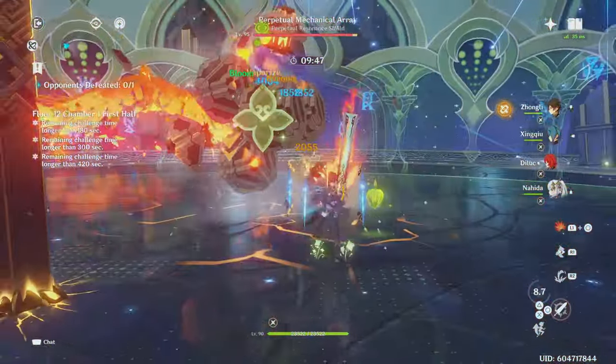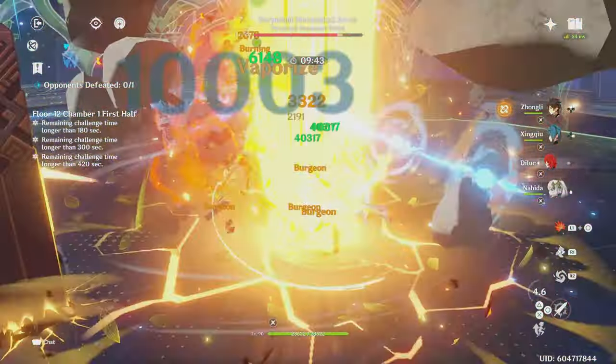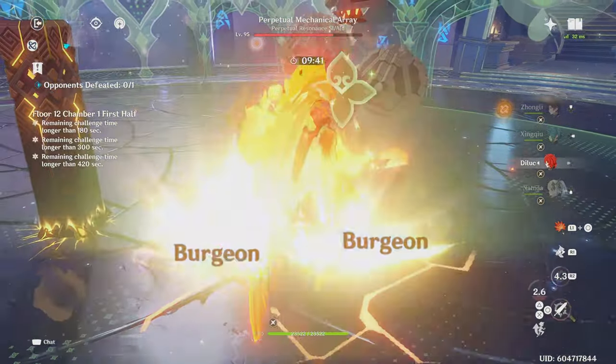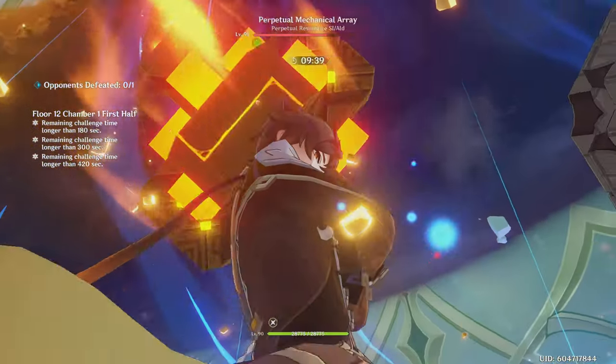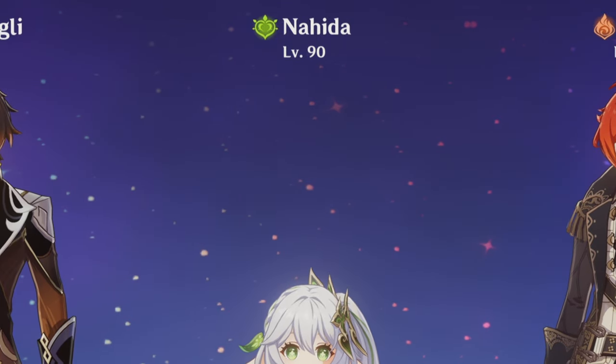For the Hydro character, it's overall best to use one with a burst and skill that applies great amounts of Hydro while also dealing a lot of damage. Other Hydro units can also work. For the Dendro unit, Nahida is the best, but the Dendro Traveler can also work really well.